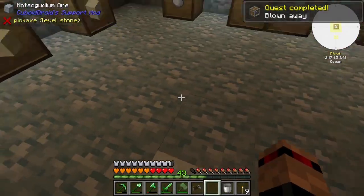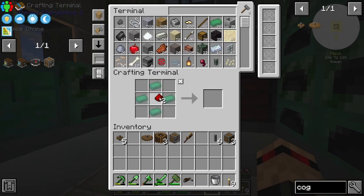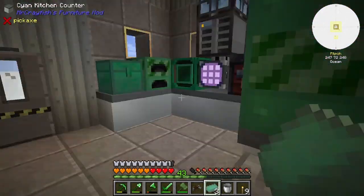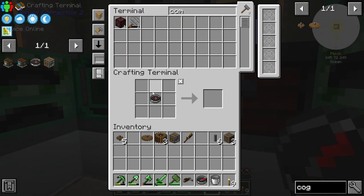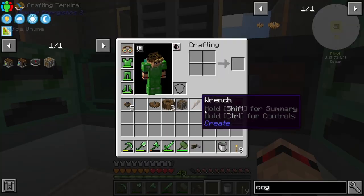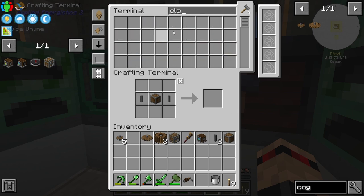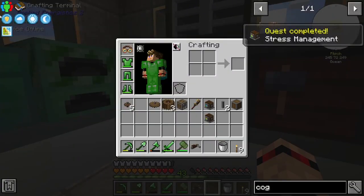We got rid of the redstone we had so that's fine. Two compasses — that makes a speedometer. We need two of those, and then we just put one in to turn it into a stressometer. Cool, so that whole bottom section is done.